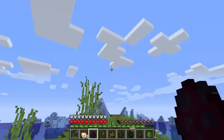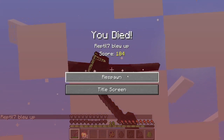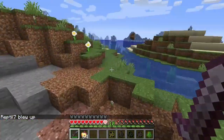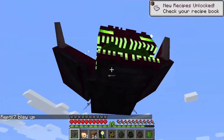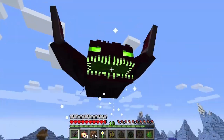Next up, we have the Giganto Phantom. Oh my gosh! What did it just do? It drops eggs that explode! This is terrifying. That is way worse than a phantom — way worse than a phantom! Go away!